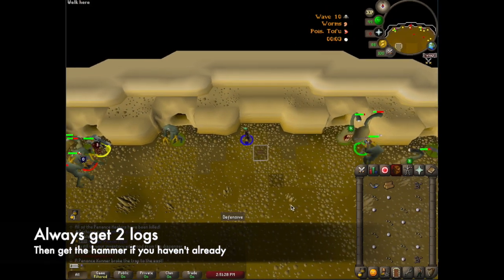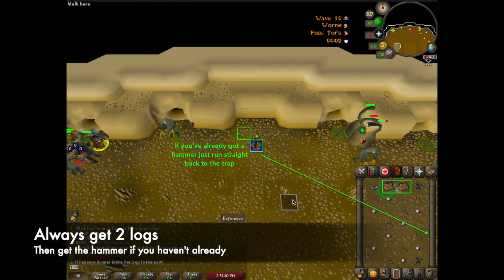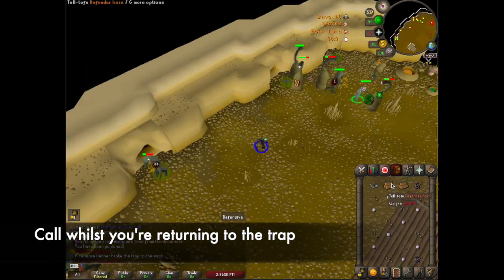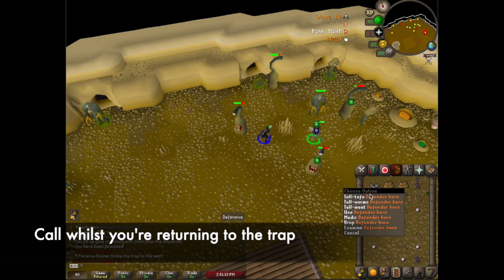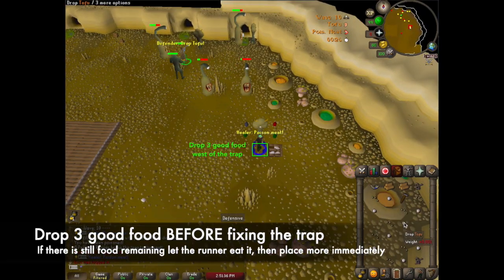Because this method involves slow multi-killing runners you'll need 2 logs every single time. If you haven't already, grab a hammer, but if you have then you can return straight to the trap. The call will change as you're running to the trap, so make sure to call and then drop 3 food west of the trap when you return. Do this before you fix it.